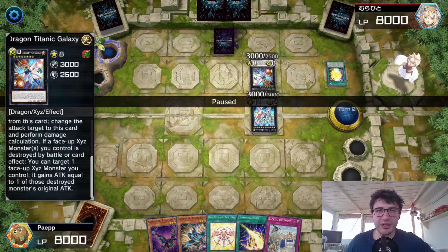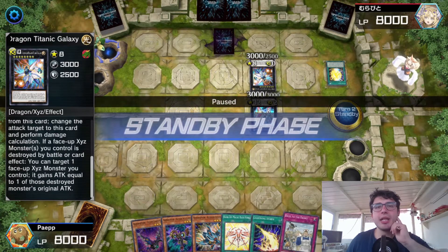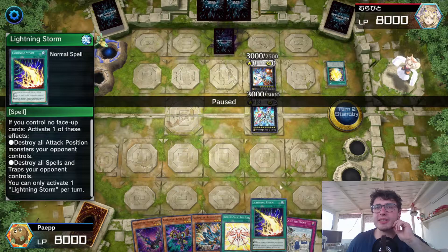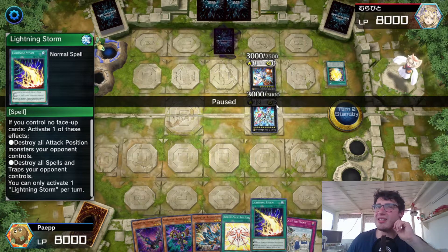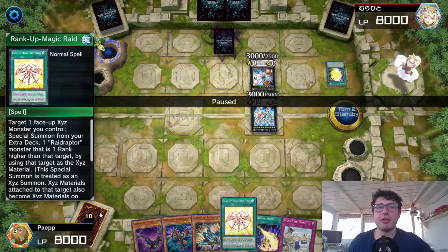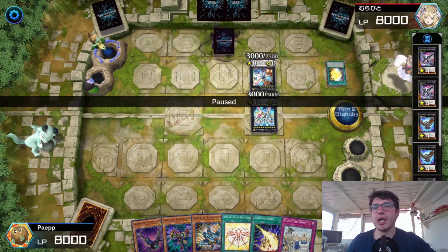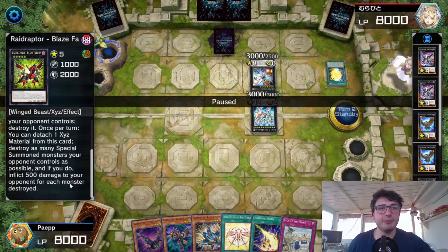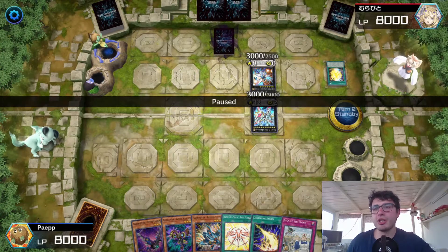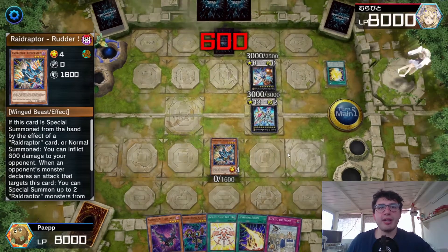Now in this first turn I misplayed, as you can see right here, because I could have just used Lightning Storm first, let him negate that, and then gone with my stuff. Because I had my Rank-Up Magic Rate Force, I could have gone into Revolution Falcon and destroyed everything and inflicted damage. But I don't know why I didn't — I just went with the Raid Raptor normal summon.